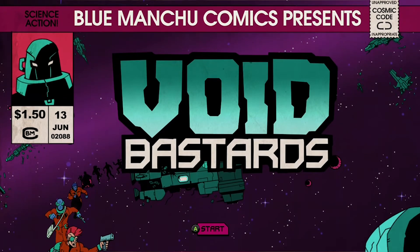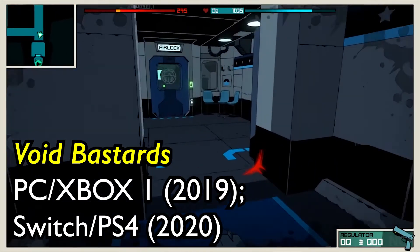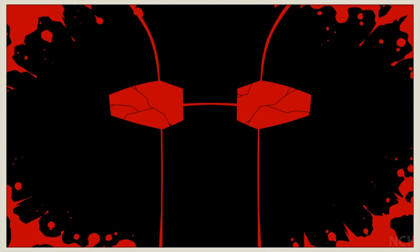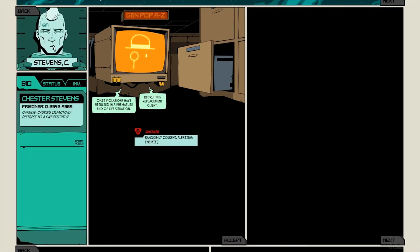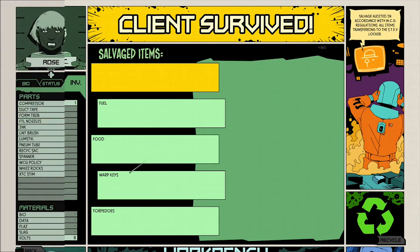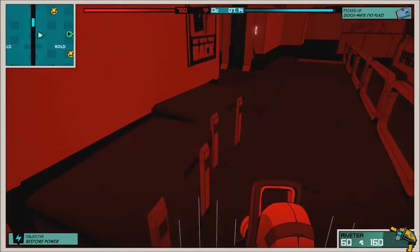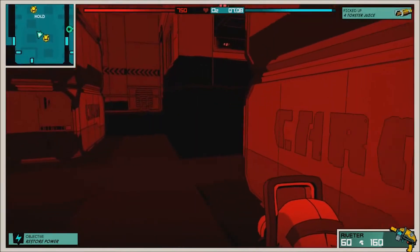Another example of progression can be found in 2019's Void Bastards. In this game, the player is entirely expendable and will get killed again and again, exploring and scavenging on board spaceships. When one player dies, the ship simply thaws out another one from the deep freeze. But the player gets to keep the equipment and upgrades scavenged from before. So each playthrough the game gets easier, allowing you to get further. Of course, because the game is balanced, the further you go, the harder the enemies become and the cooler the loot you can find on their ships.